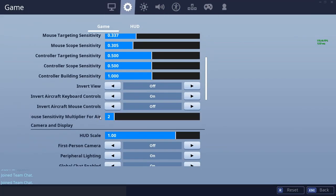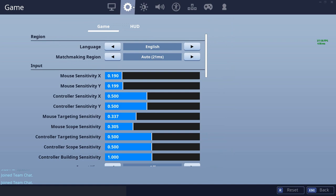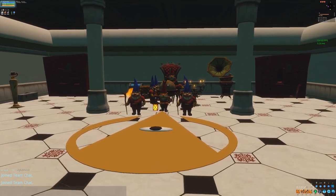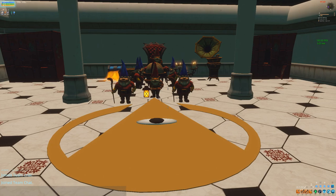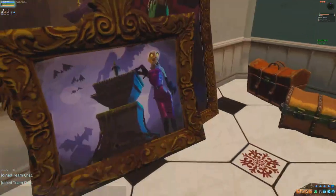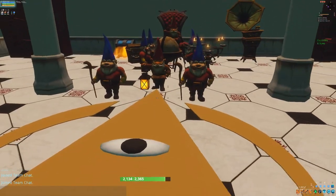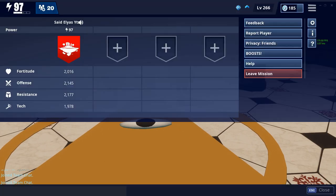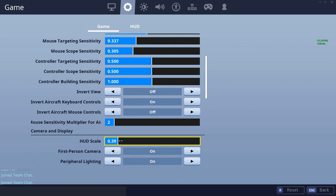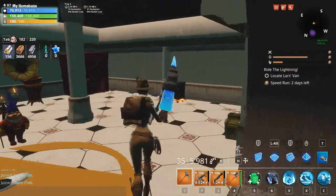I'm actually gonna switch to first-person view for like one second, just so I can get a thumbnail real quick, then get the HUD size down a little bit. Let's get this thumbnail right there and take a screenshot. By the way, yes, you can play Save the World in first-person view. And yeah, that was actually for the thumbnail — that's what we do here as YouTubers.